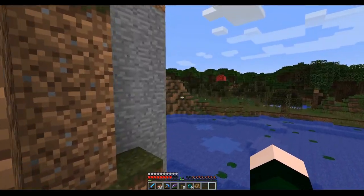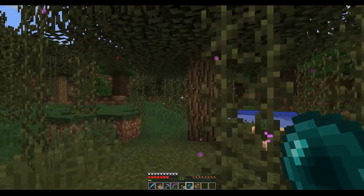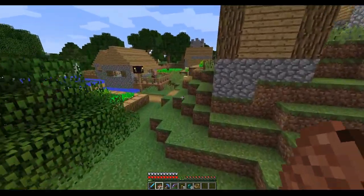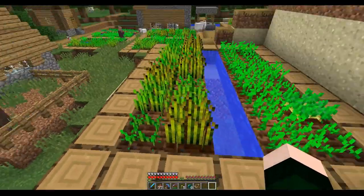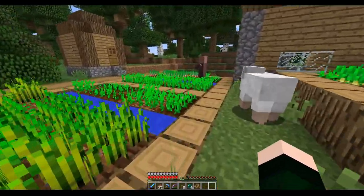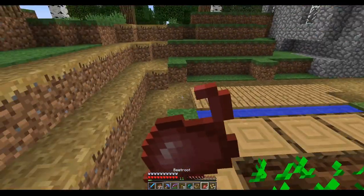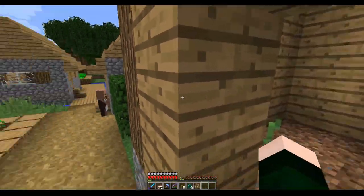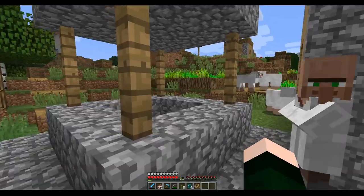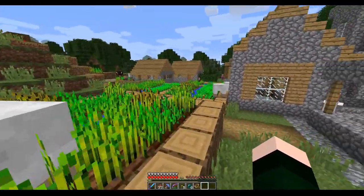Looks like we found another dark forest - fingers crossed we get the woodland mansion even though we'd probably die. Only thing we found is this village, and I crashed when I found it - crashing doesn't mean good things. Oh look, it's a beetroot! I don't think I've found beetroot before. I can eat it but it doesn't restore a lot of HP. One day when we update to the Village and Pillage update, you guys are gonna be way more useful.